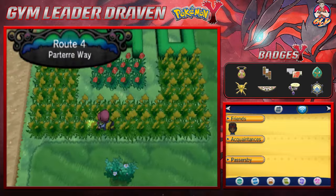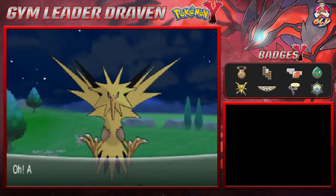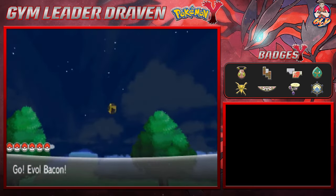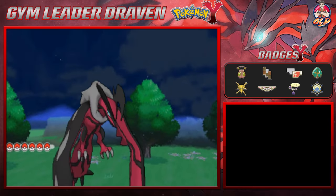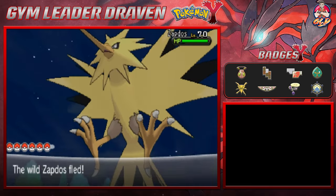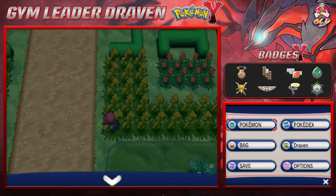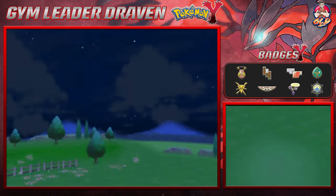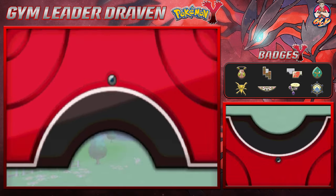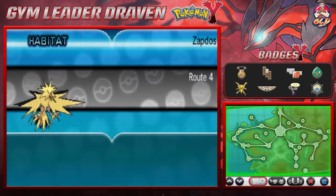And there you go — as you guys can see, we get Zapdos in this game! It automatically flees. I think that was the 10th time I've actually encountered this Pokémon, so I'm not gonna go into the Pokédex every single time. It took us two repels to find it. It is a coastal Pokémon, and since it is the 10th time — actually, that might be the ninth time.